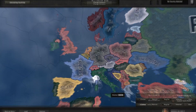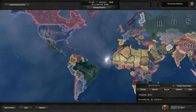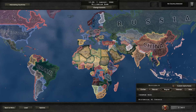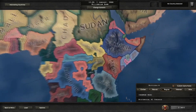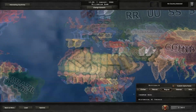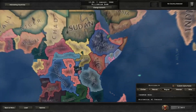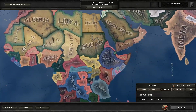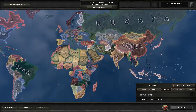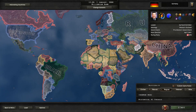Looking at the world map, there are a lot of new colors and many new countries compared to the base game — from Africa to Europe to Asia. Parts of Africa are now independent nations, there are no more colonies, and countries like Iceland and Denmark are present. Let's pick Germany as a starting nation and explore the menus.